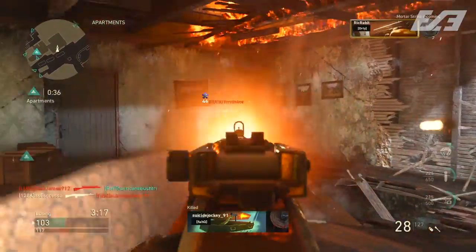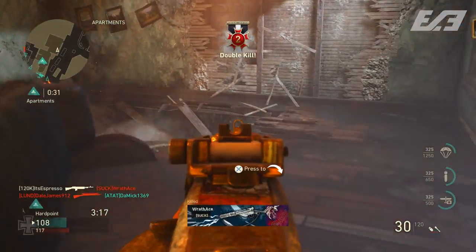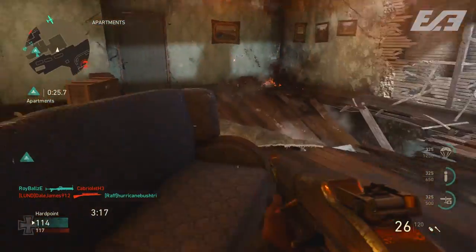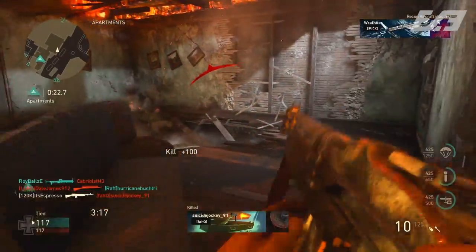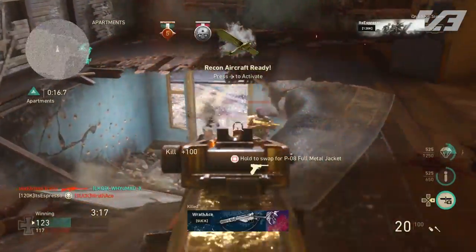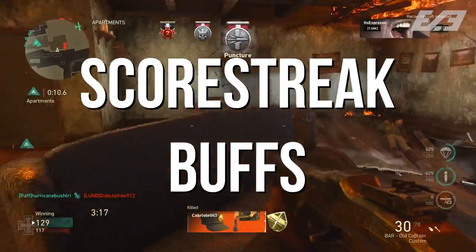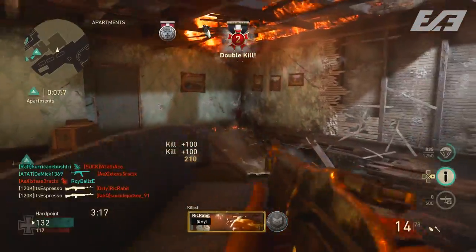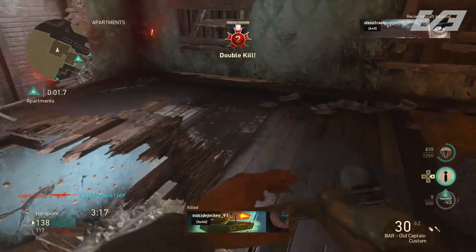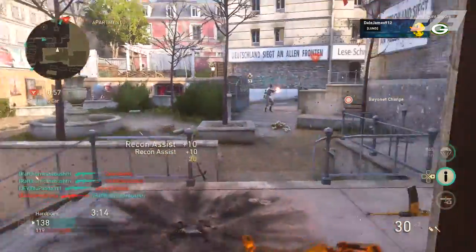Hardline will presumably work a bit differently with support and assault streaks due to how requisitions works. There are also checks in place that prevent stacking requisitions and ordnance on top of each other. Additionally, there appears to be a fighter pilot modified speed — slightly lower so you have more time to pinpoint enemies — along with placeholder buffs to every other streak present in the game.